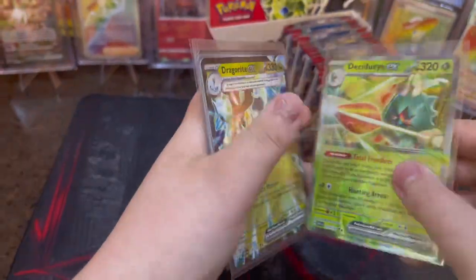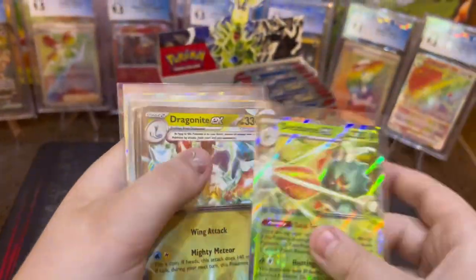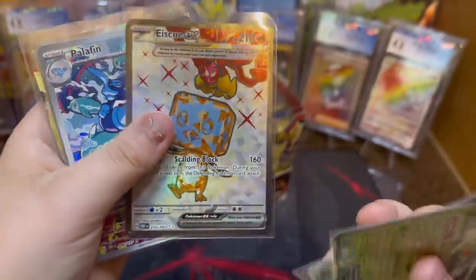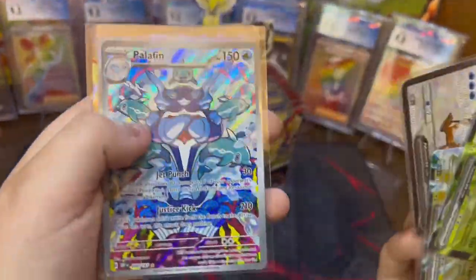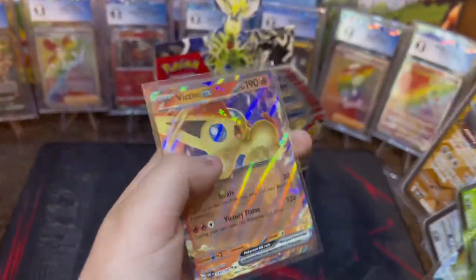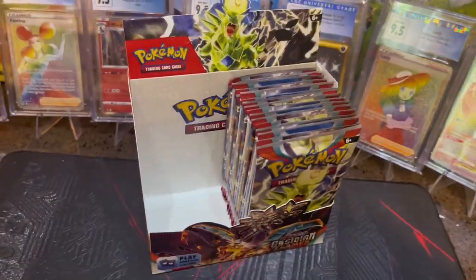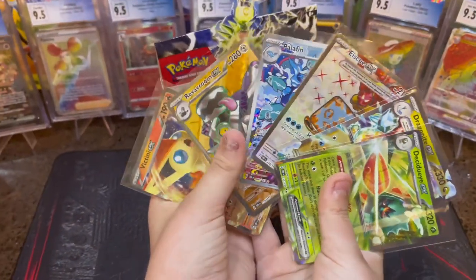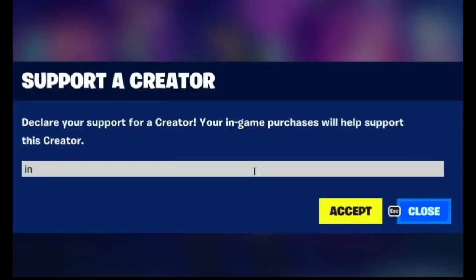We got a Deku Di EX — not bad — Dragonite EX, SQ EX Full Art, Shiny Polyfin Illustration Rare, Reverum Full Art, and Victini EX. Not bad at all — that was insane! And if you want more videos just like this one, make sure to like, subscribe, follow all of our socials. Very much appreciate and I'll see you all next time. Peace, I love you!